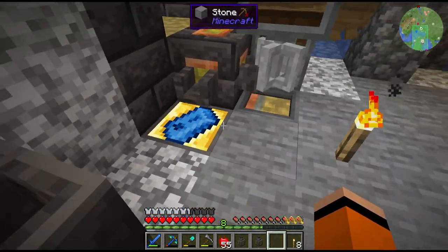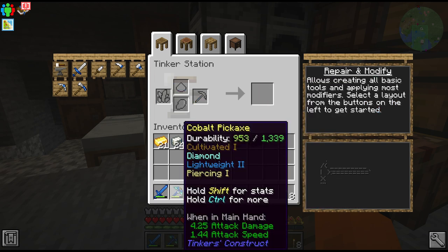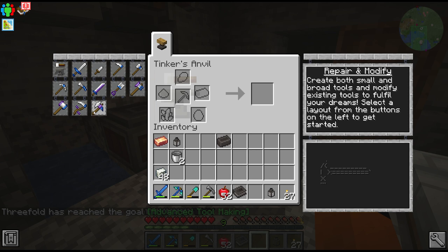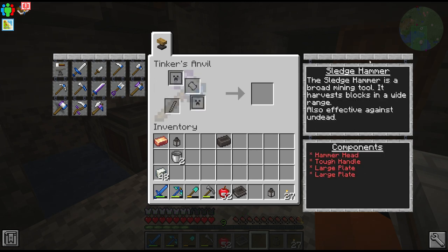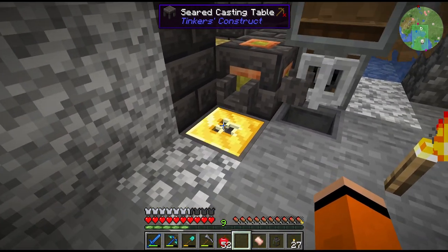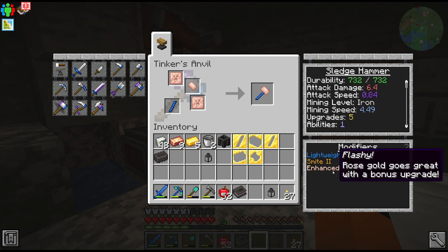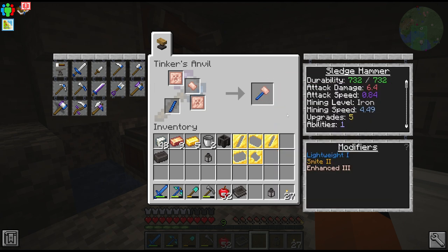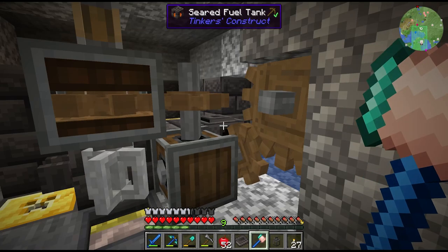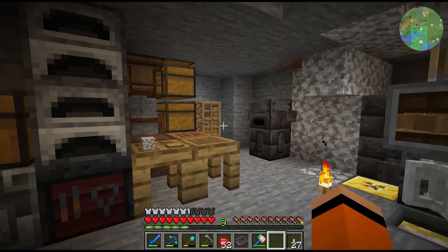We're just a couple of copper ingots short for all the brass, but I'm also going to use the tinkers smeltery to invest in cobalt repair kits to repair our pickaxe. We picked up more copper and can now make our first tinkers anvil, which lets us make all the extra tinkers tools. The one we're after is the sledgehammer. To make it we need a hammerhead from rose gold, some large plates, and a cobalt tough handle to give us the lightweight trait, which increases attack speed and mining speed. Adding a diamond significantly increases the durability — now we have a hammer with three-by-three mining!